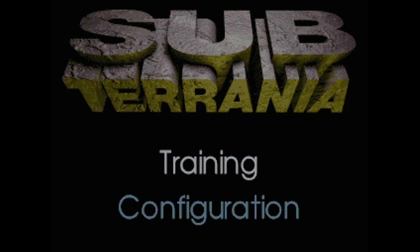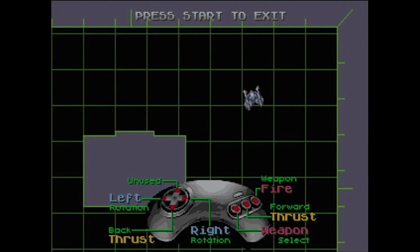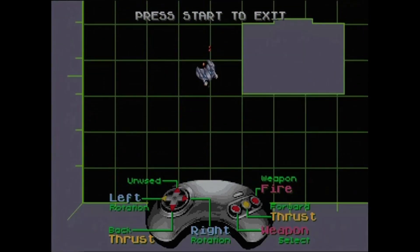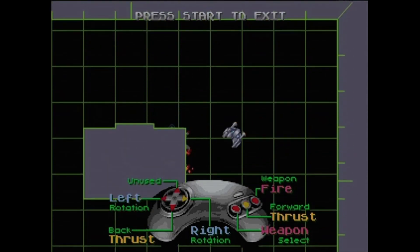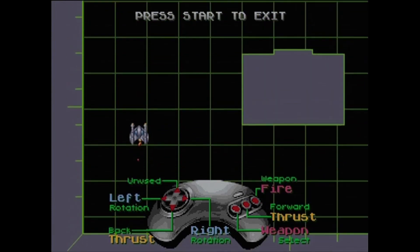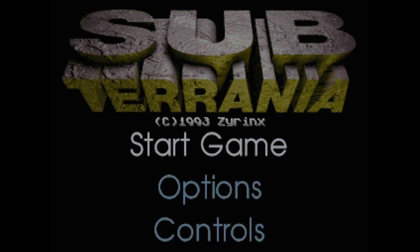There's music in the background of the title screen. Under controls you've got Training or Configuration — Configuration just lets you change button settings. Training is a nice option because you get to try out the controls before you start. You've got one button for thrust, which is very responsive but very quick — you can easily thrust rapidly around the environment. You also have fire, weapon select, left and right for rotating, and back thrust which pushes you downwards. Let's get the game started.